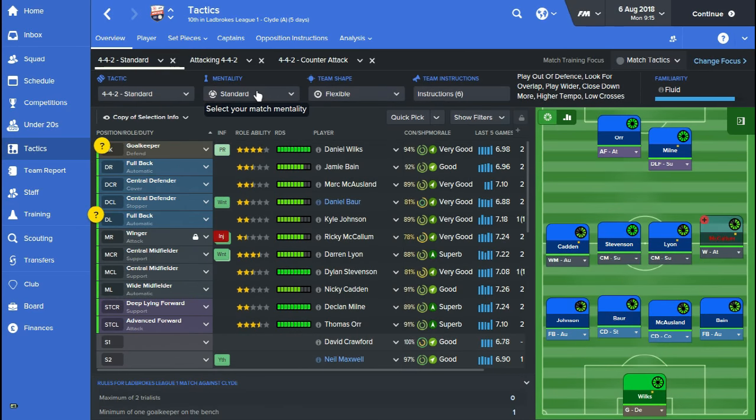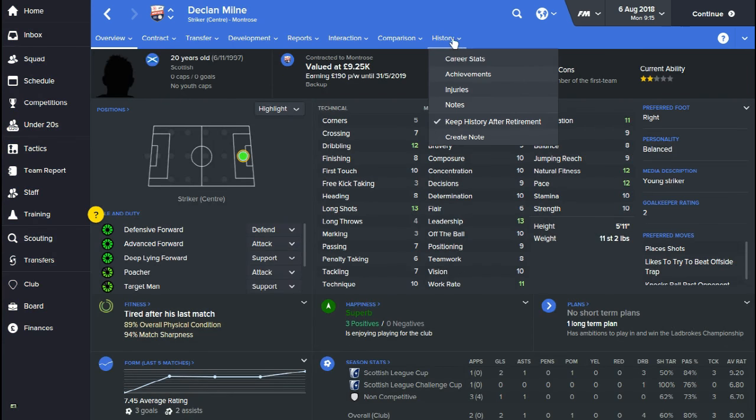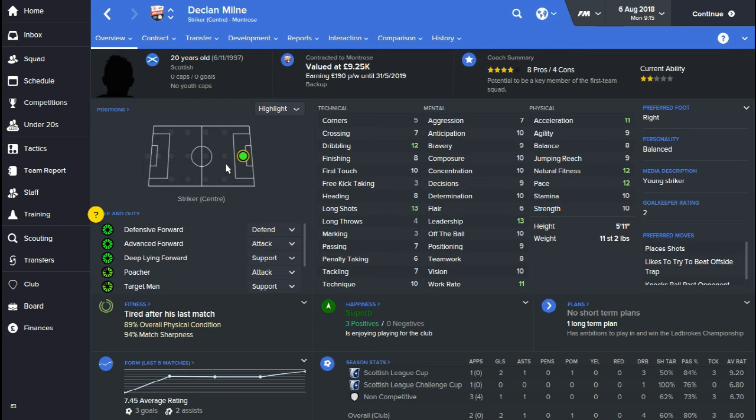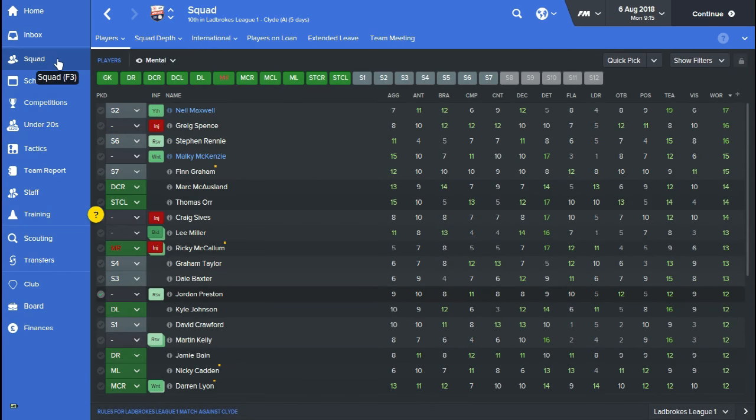Most games I start with the mentality on standard. If we're playing a team that's a lot weaker than us I'll go straight onto attacking from the beginning. This team has the potential to score a lot of goals and we do score a lot. Most of the time my strikers get the goals, while left and right midfielders and fullbacks tend to get a lot of assists. For example, Declan Milne last season — out of 32 starts he got 17 goals and five assists, and he's only 20 years old. He's making the most of his attributes for lower league football.